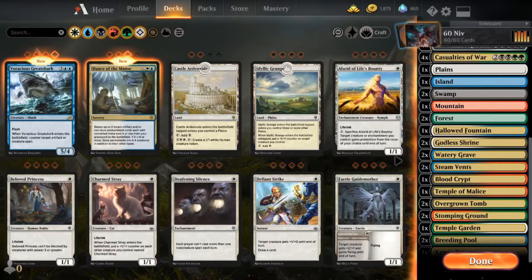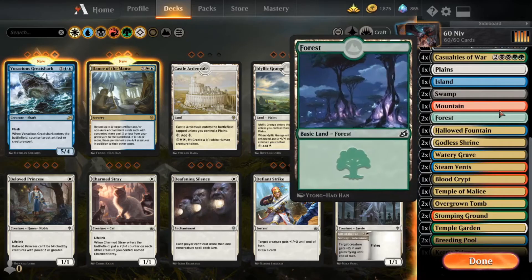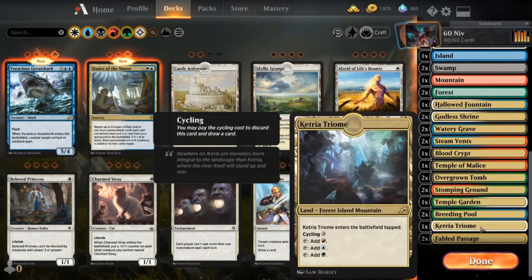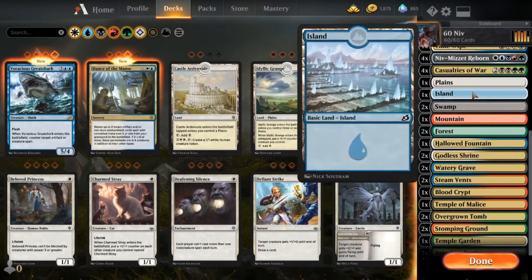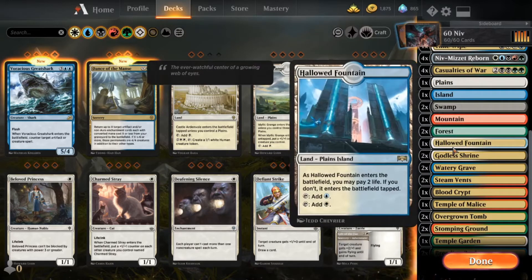The last thing I want to talk about regarding the deck is the mana base. I have 26 lands, and in those lands I have pretty much two of every single kind of dual land. I have a Ketria Triome, because I don't want too many tapped lands that have to come in tapped. Two Fabled Passages, because if you get a Fabled Passage in your starting hand and you don't draw into too many lands, it's kind of a feels-bad situation. Then I have pretty much one of every single kind of basic land.